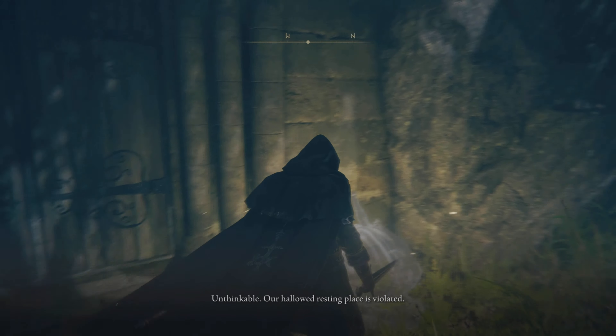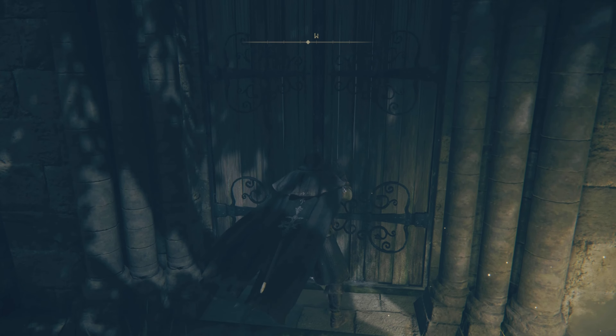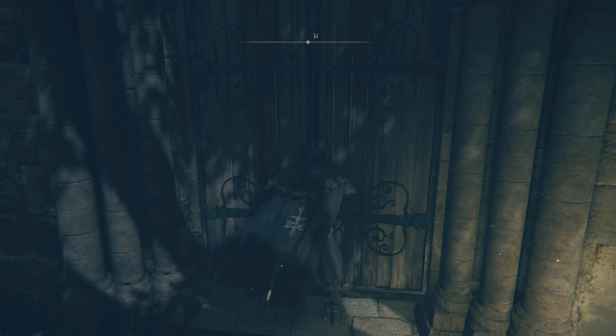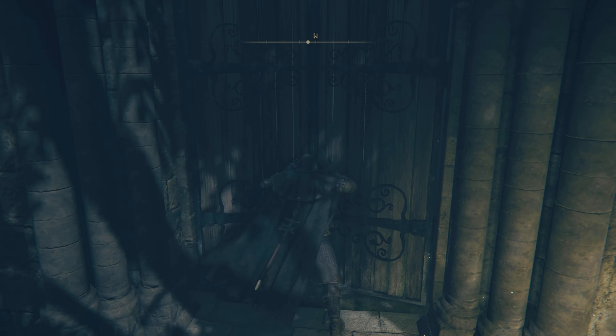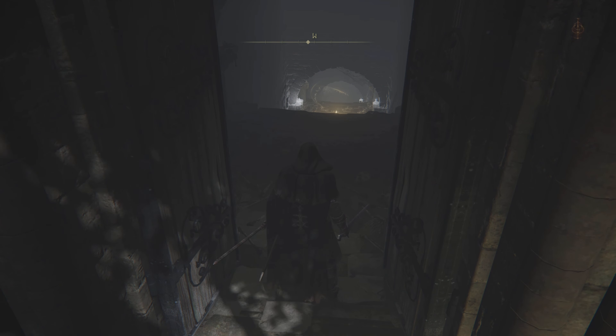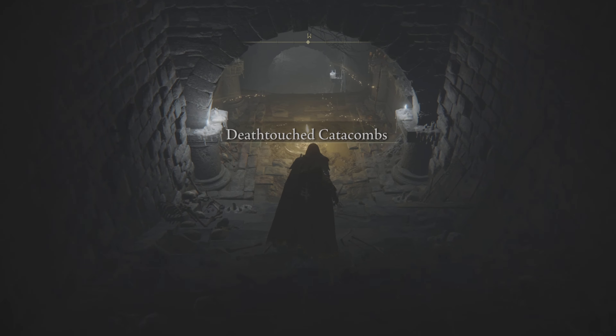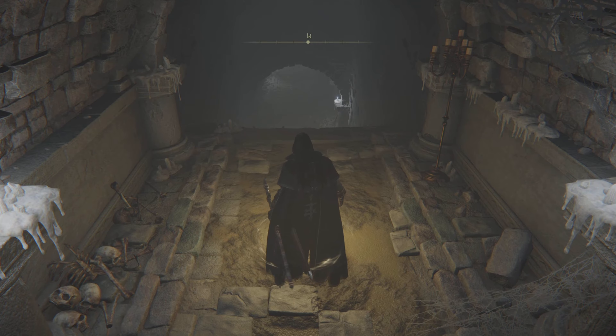I was exploring the main central part of Limgrave — you get your first map marker at the Grave Front Ruins if you didn't know. I was exploring the north part of that and found a checkpoint called the Deathtouched Catacombs. I think this area was in the closed network test but I don't remember it too much, so I decided to leave it for later. I got the checkpoint so I'm able to fast travel here now.